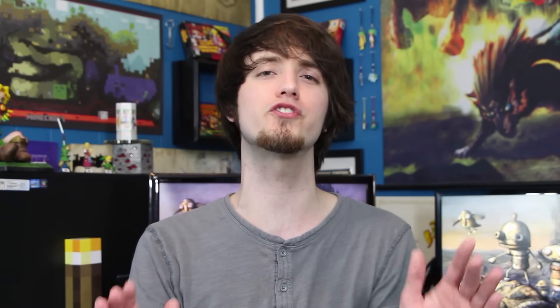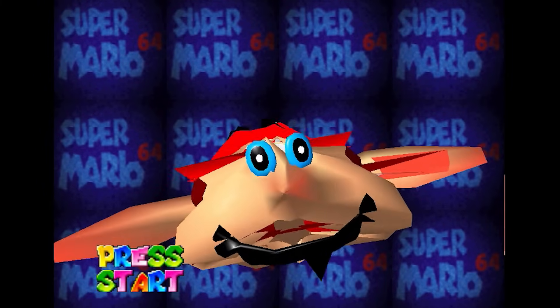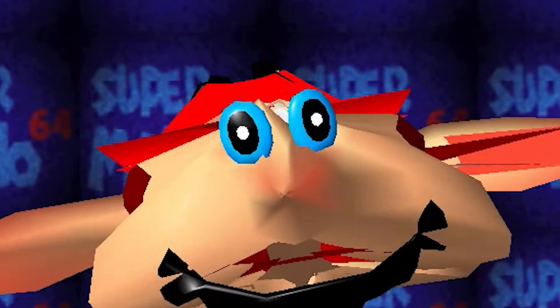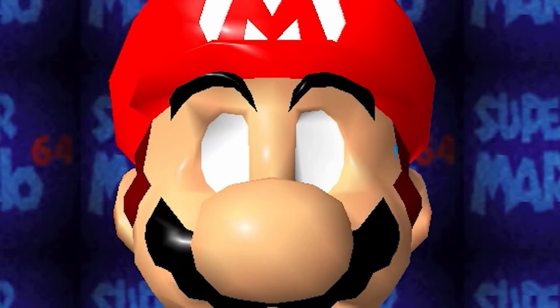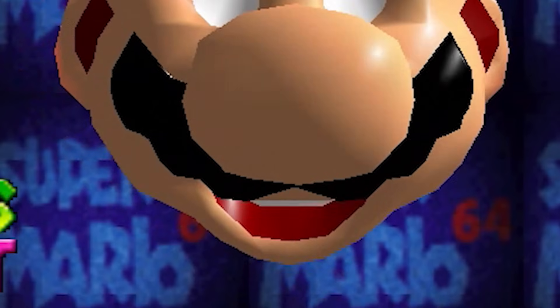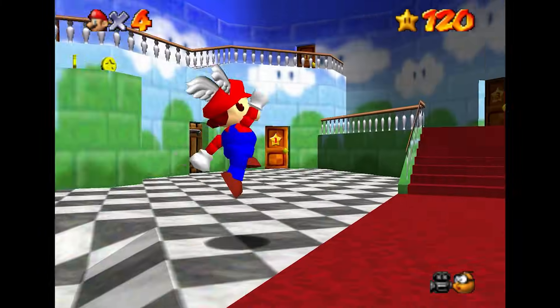Everybody who played Mario 64 when it first came out remembers the start menu where you can mess with Mario's face. It was really funny at the time and it still is, but if you corrupt the game enough you can make stuff like this happen. Everything about this is creepy, but I think the weirdest thing has got to be his eyes — they're just kind of hovering around. Or how about this: the lack of eyes is definitely the focal point, but something about that in combination with this creepy smile just really gets me.